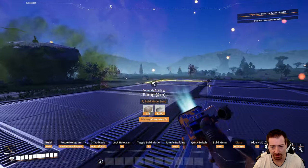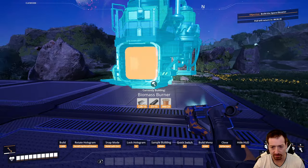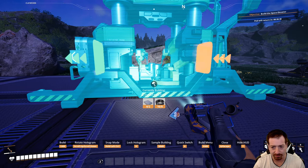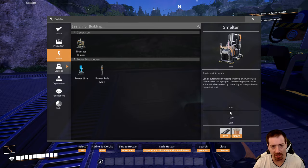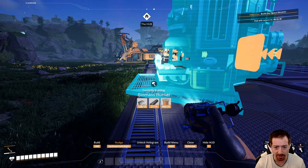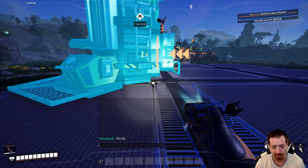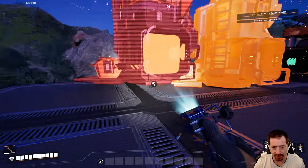One constructor can handle how many biomass burners? Probably a very, very large amount. I love this nudging thing — I couldn't tell from back there, but we can lock it and nudge it around to make sure it's entirely on the foundation. Enter doesn't do it but clicking probably does. There we go — now I can just align them next to each other.